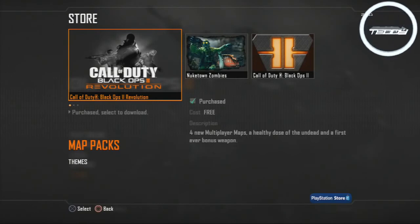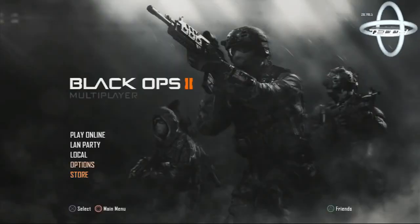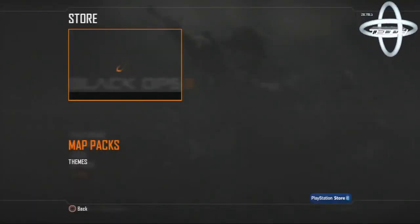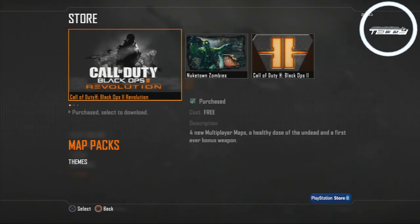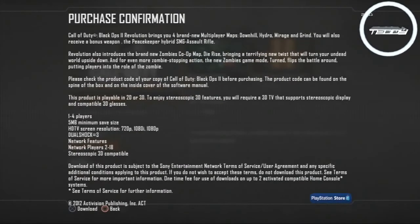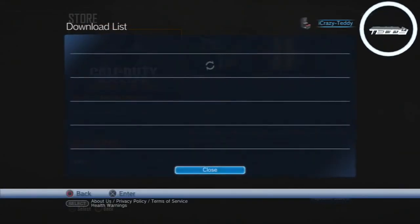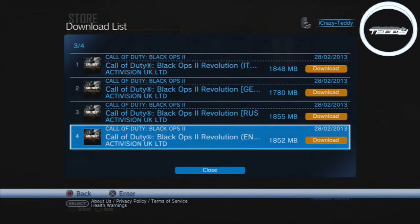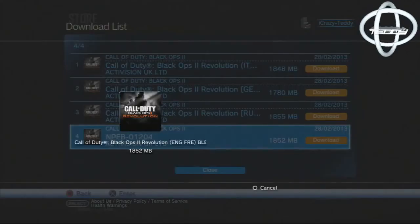If you're unsure about anything I said, basically head over to the Call of Duty game and go to the multiplayer menu. Once you're there, click on Store. This should take about 10 seconds to load and it should come up with three things — there's Nuketown Zombies. Click on that, click Confirm, click X and wait for it to load. It won't start downloading yet — you choose which region you're in. I'm in England so I choose ENG, which is England and France. I can see it has the BLES that I have, so I just click the Download button.